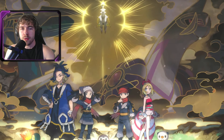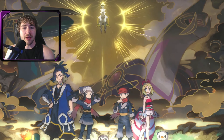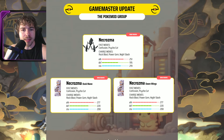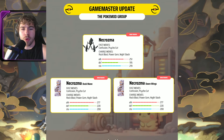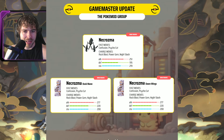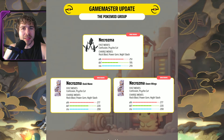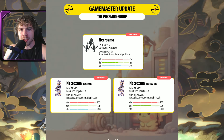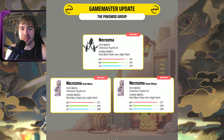Now let's talk about the moveset for Necrozma, Necrozma Duskmane, and Dawn Wings. The moveset for Necrozma is: fast moves — Confusion and Psycho Cut, so it does have some psychic-type fast moves, which is good. But the charge moves are not great — Rock Blast, Power Gem, and Night Slash. The attack stat is 251, defense 195, and stamina 219. This moveset is bad because there's no psychic-type charge move for Necrozma, so no STAB charge move.